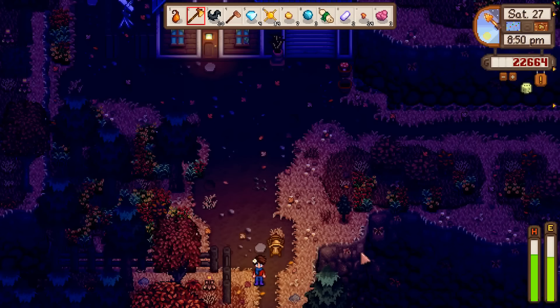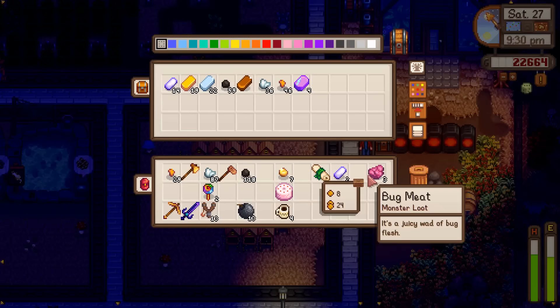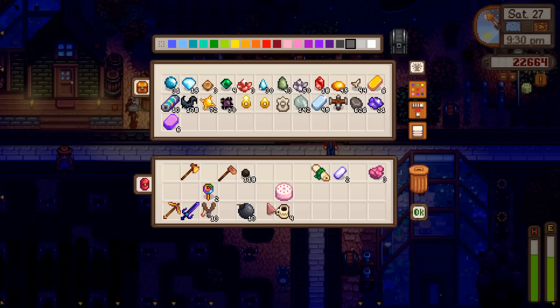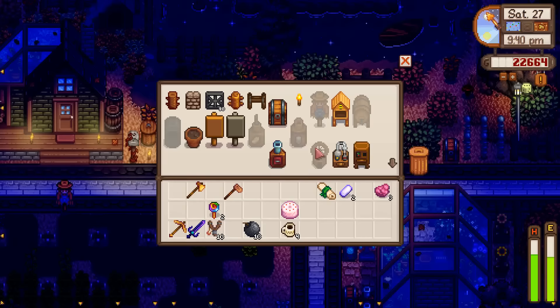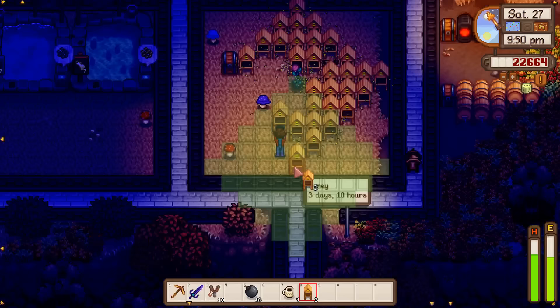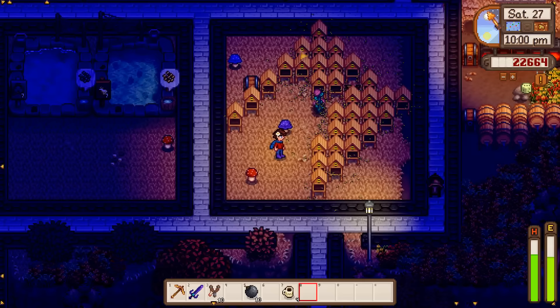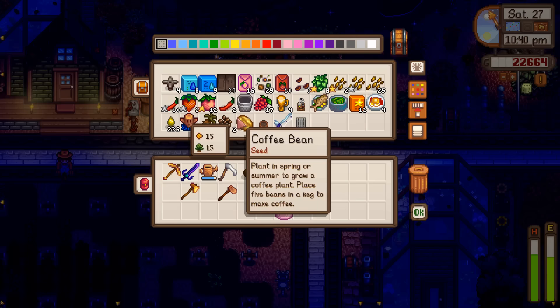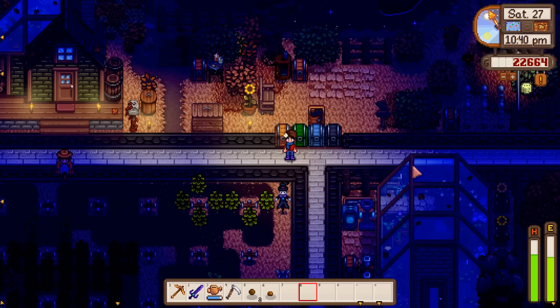Tomorrow we should get the geode crusher recipe, which lines up perfectly with crushing a ton of geodes at Clint's. Halloween starts in about 10 minutes. While we're here, let's put all the ore away. I'll keep a lot of coal so I can make five more bee houses — now we're stretched from side to side. We have ancient fern seeds — let's actually plant those in the greenhouse. I completely forgot we had them.